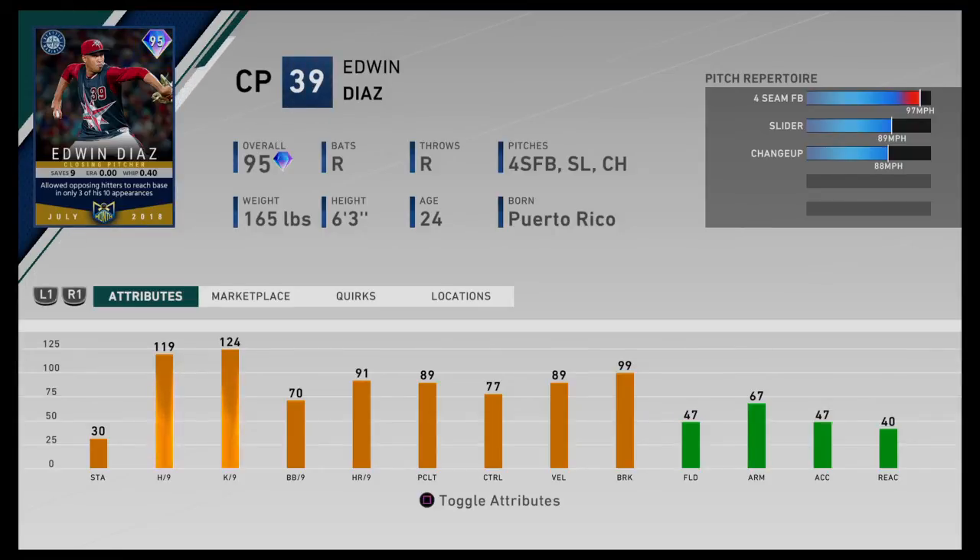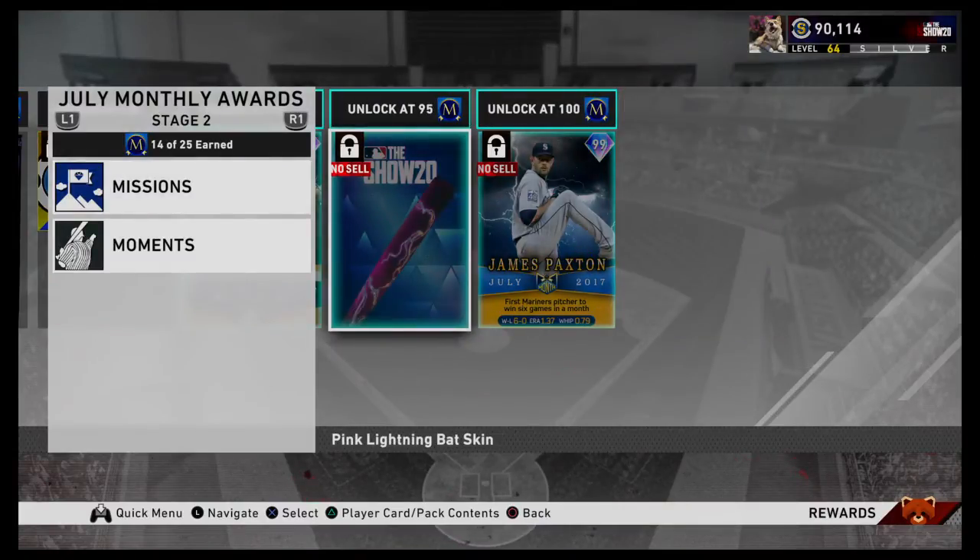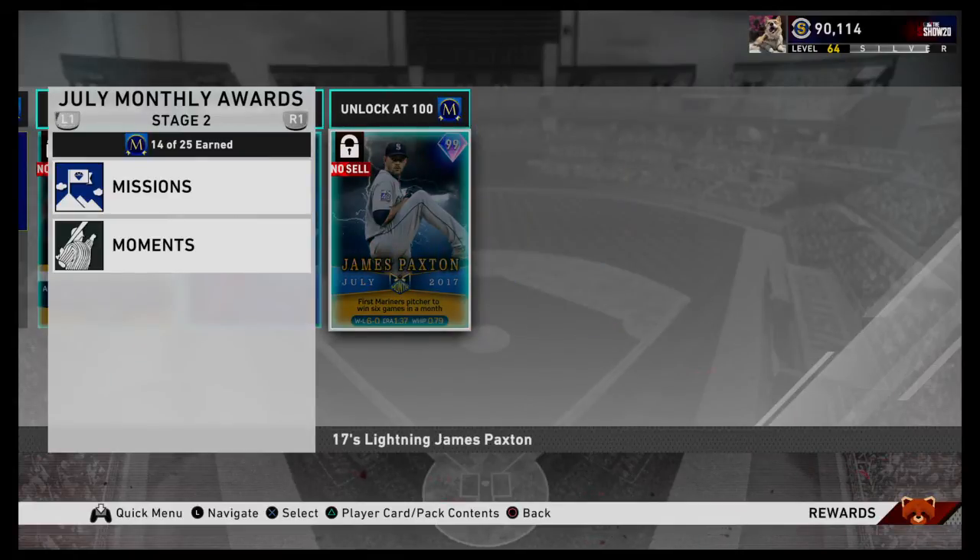This card can be really good and really bad — it just depends on how you use it. If you're smart and methodical with Diaz, you'll be alright. Honestly, you probably want to use him more as a finesse pitcher than a power pitcher. 119 hits per nine, 124 Ks per nine. So he can be really dominant; you just have to use him correctly. Not 99 break, 89 velocity — that's all I've got to say. Diaz is going to be a beast, but those jerseys are kind of whack. It's nice to see the pink lightning bat skin though.